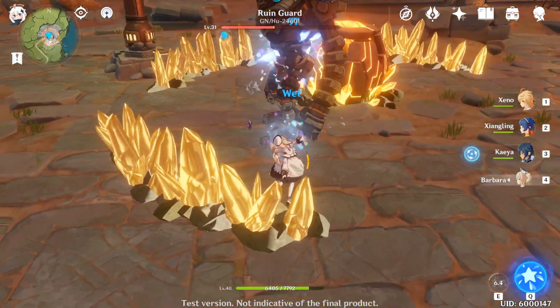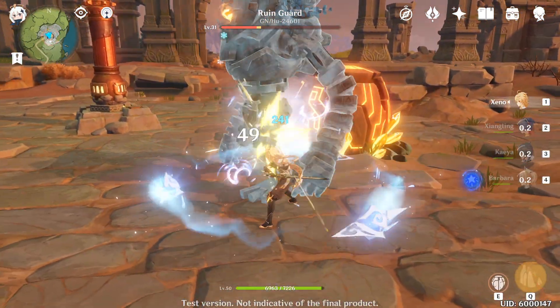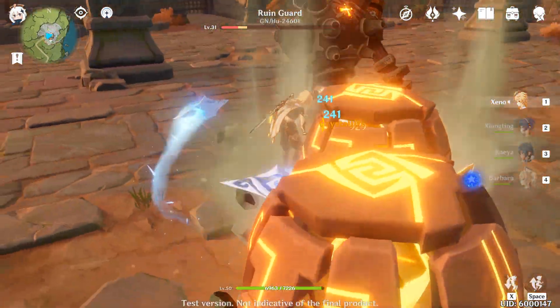If you have Barbara or any other water character with you, you can basically have a freeze on command, so this is really, really useful.